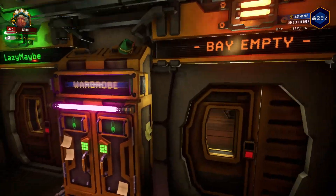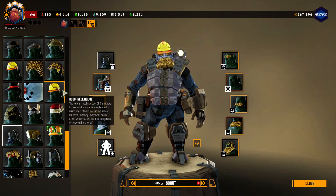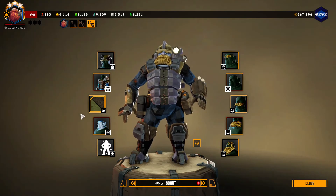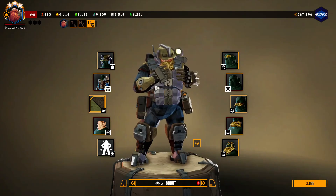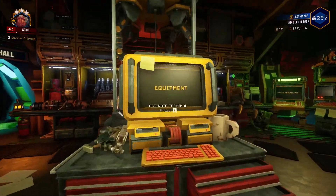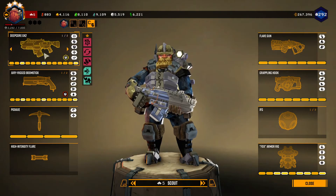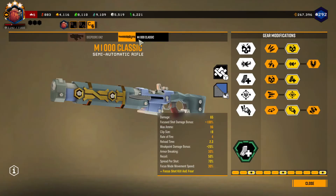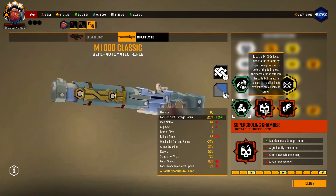I want to do a stupid and bad loadout on Scout, and by that of course I mean I want to use Super Cooling Chamber, which is very bad and not good. Just to be clear here, you shouldn't use this. You should not do what I'm doing here. Instead you should be smart and take an M1000 overclock that is actually good.